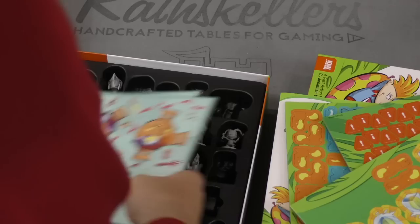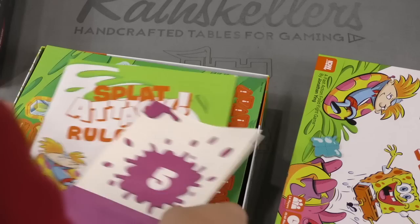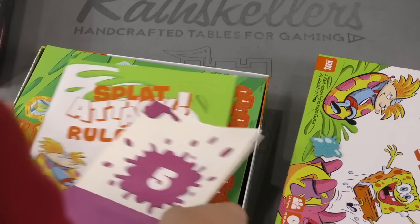Well, there you go — that's what comes in this box. I don't know if the game is good or not. Obviously it's trading on nostalgia, but at the same time, maybe it's a really good game. So that's Splat Attack, a 2-4 player game, 45-60 minutes. That's your daily unboxing. I'm Tom Vassell. We'll see you next time. Thanks for watching. Tune in every day for the Dice Tower's daily game unboxing.